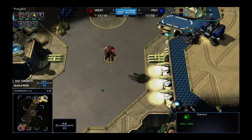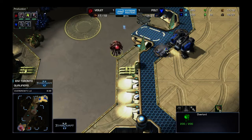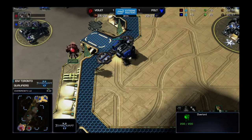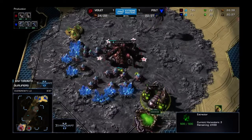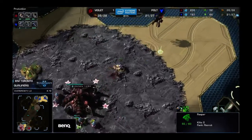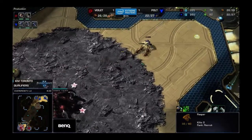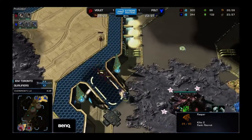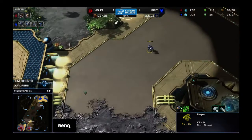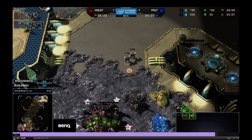The benefit of going roach hydra is that if you know multiple timings, you can mix up your play a lot. It's similar to muta-baneling style using different unit compositions to hit different timing windows — mass banelings, mass mutalisks, fast hive ultras. Violet opens game three with a gas first build. I believe this game he does a roach push that doesn't do as much damage as it should, and we see a very fast roach warren go down — I'm going to say at 4:45.